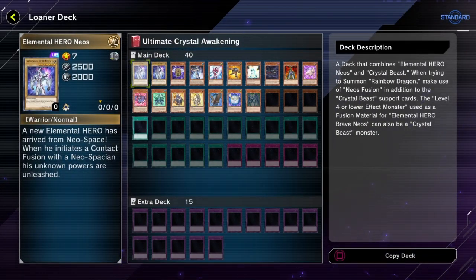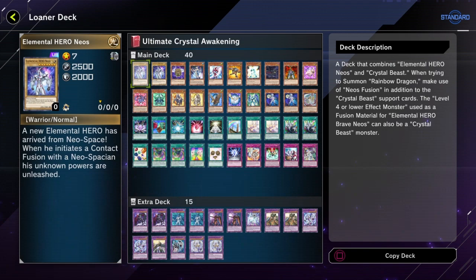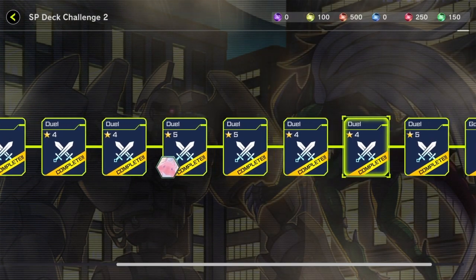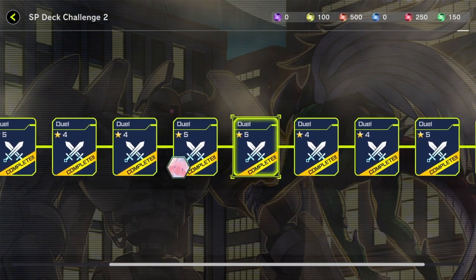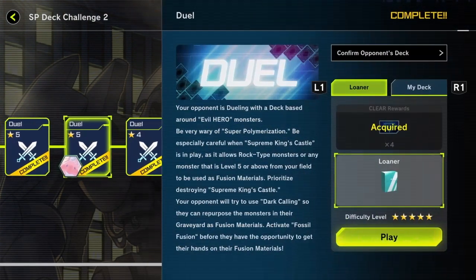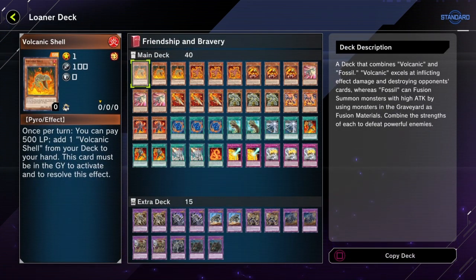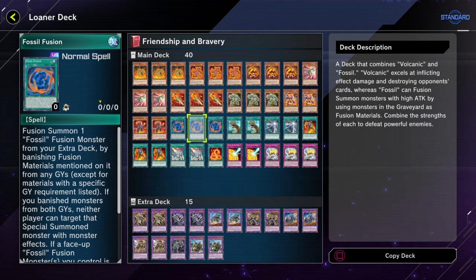I think my opponent was playing Sacred Beasts, so this is the one. And yeah, I do have four left, so that's cool. This is gonna be the fourth-to-last one. Let's look at Evil Heroes, which my opponent's playing, but first we'll look at my deck which is Volcanics and Fossils.